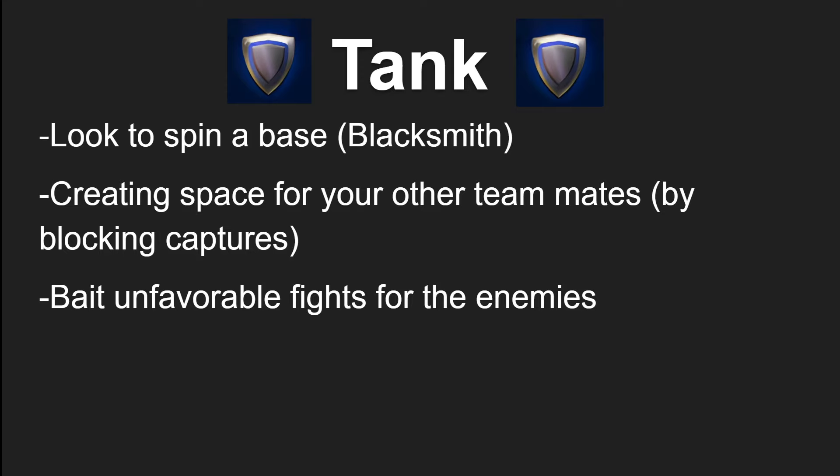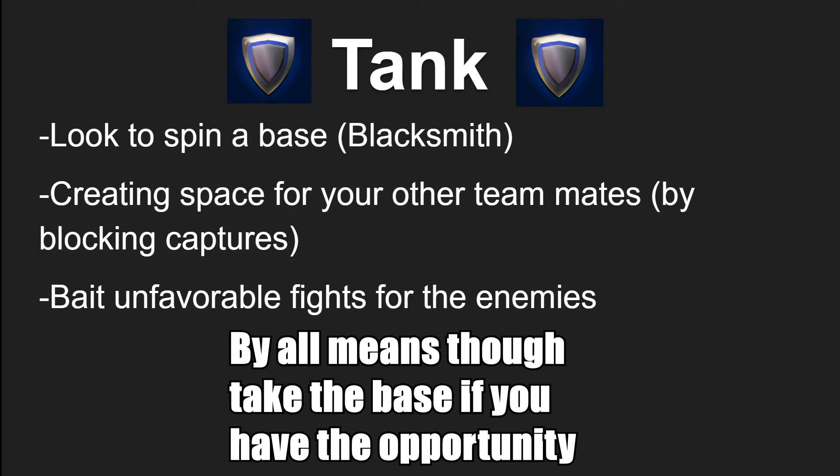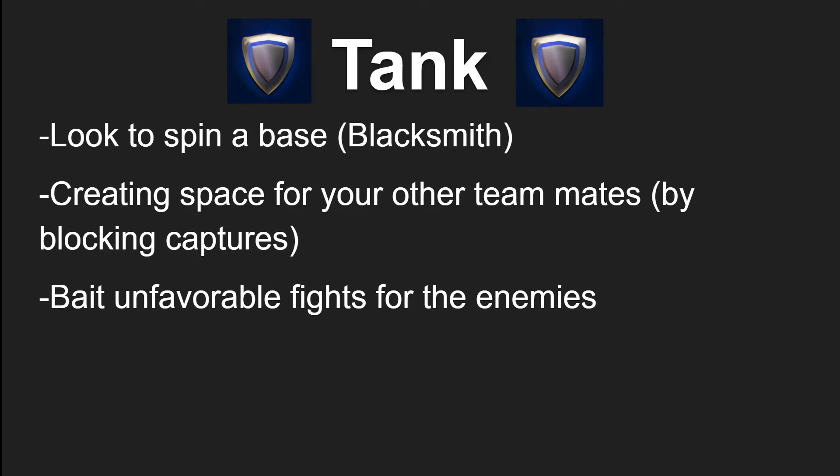Spinning a base means you rotate through defensive cooldowns while using your offensive abilities on top of the flag. As a tank, you are being annoying and a nuisance to try to kill. Rather than trying to directly take the base, you are more so trying to block the enemy team from capturing it. By spinning Blacksmith, you are creating space for your other teammates to try to make plays.